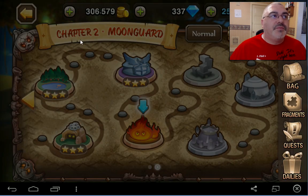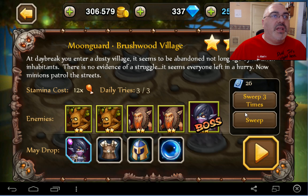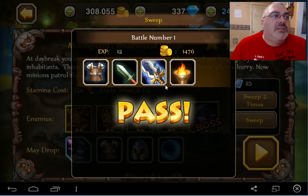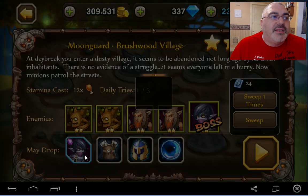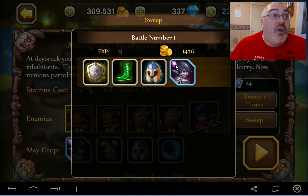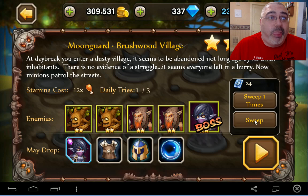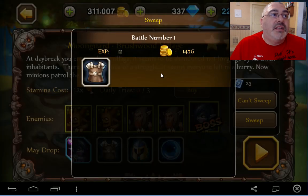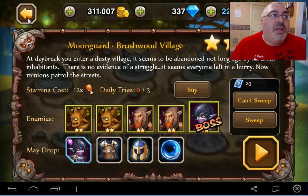Here's what I've got to do — we're going to go to heroic and sweep this. You're going to only sweep three times on the heroic. I'm looking for more soul stones because that person kicks my butt a lot. Alana kicks my butt — I only need 79 more of her. So there we go, and we got some good loot there.